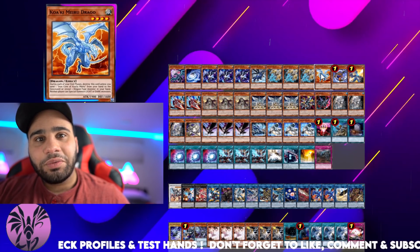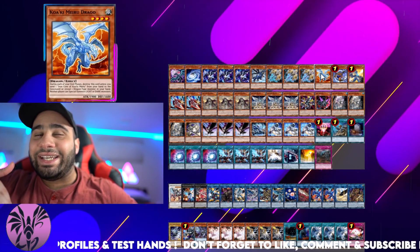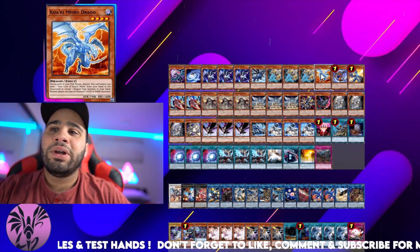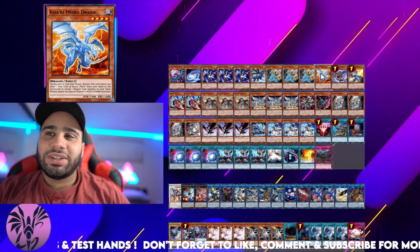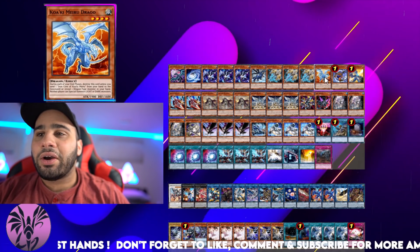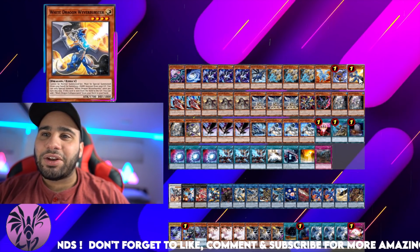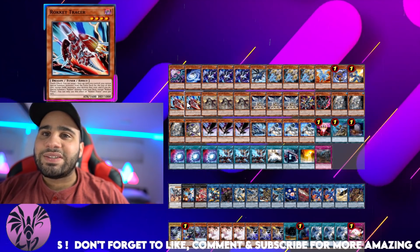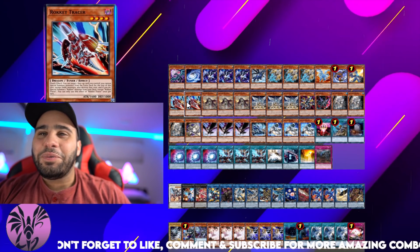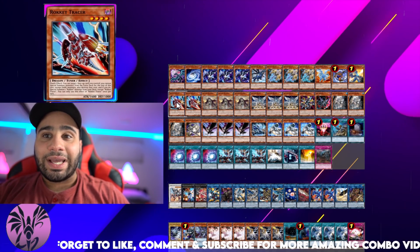Even if you get Dark Rulered or Forbidden Dropped, you're still good, because your Hieratic Seal, even negated, is still an interruption. You can Tribute itself and still summon the Drago, and if your opponent obviously can't special summon — and they usually don't really play normal summons — they won't be able to jump over this card, which is actually kind of huge. Black Dragon, Collapse Serpent, and White Dragon — obviously the babies. Two Rocket Tracer — is this a trend? Everyone's playing two Rocket Tracer instead of three, so I guess this card might not be as good as I thought.